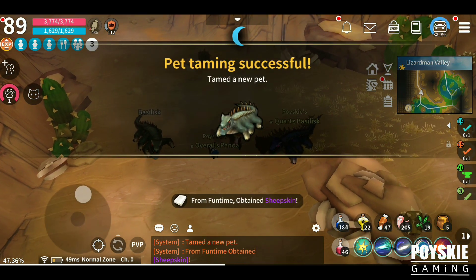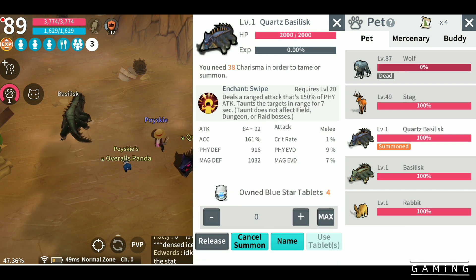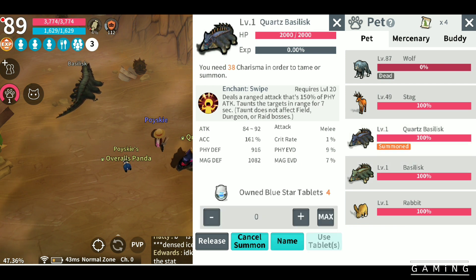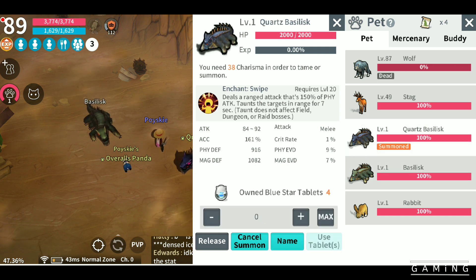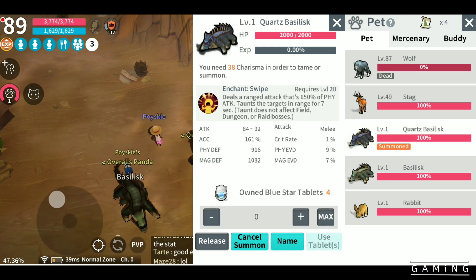I got it! I want to see what's the difference between the two. The Quarks Basilisk has higher attack than the normal one — see, see, see! Okay, I can see the difference.